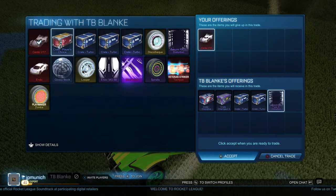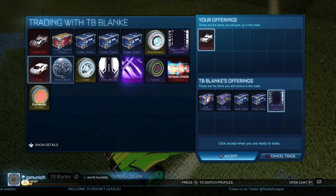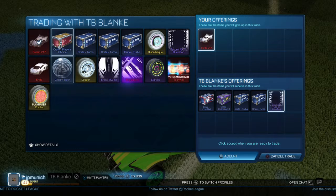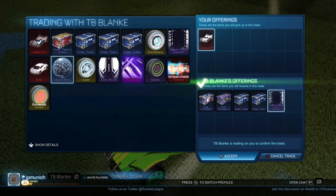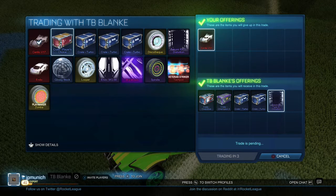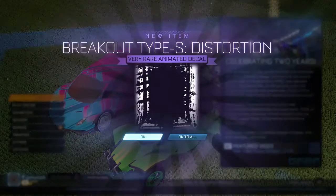We are getting four crates and a distortion for Ascentio. He still accepts. I don't know why I did that, because that was actually a good deal. And if he changed his mind, that could have sucked, because the best offer I got for that was two crates.